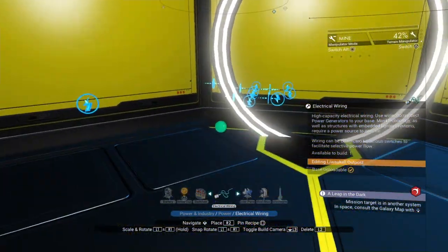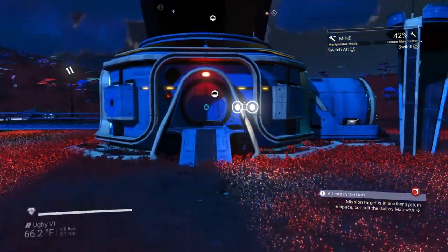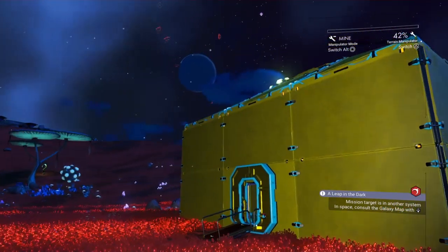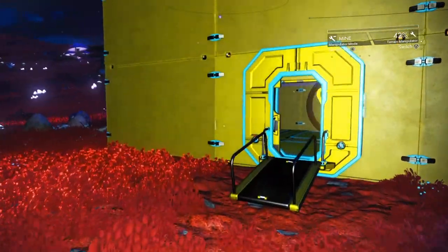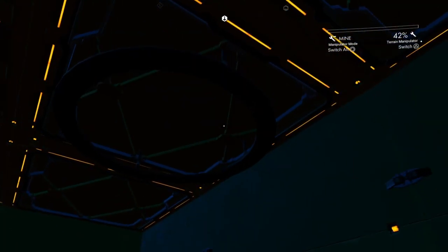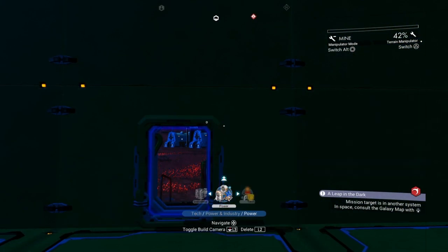But these don't have any way of running a cable to them — see, look. So this means that when you're building something like this with a slopey roof on it, there's nowhere to connect the cables on these, nowhere at all. So how do you do it? Well, first of all, let's go.